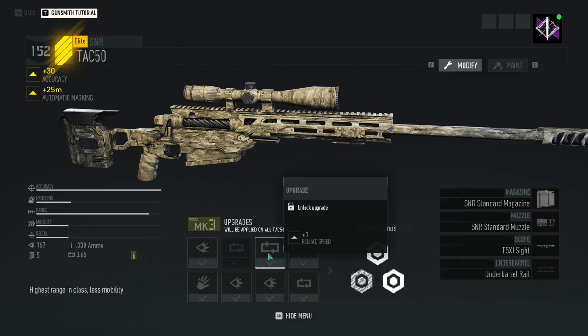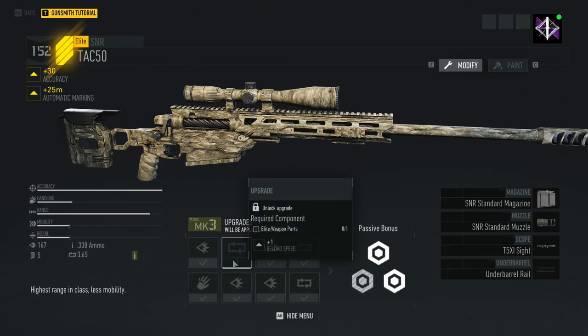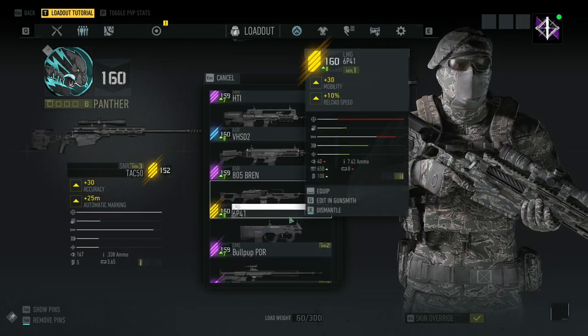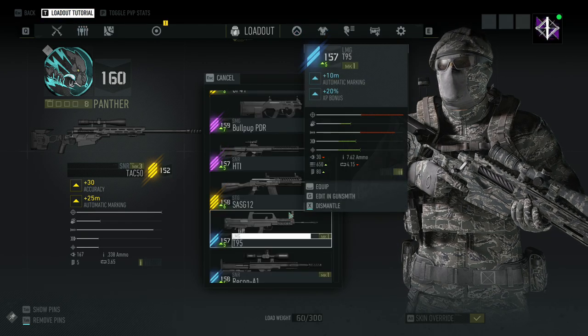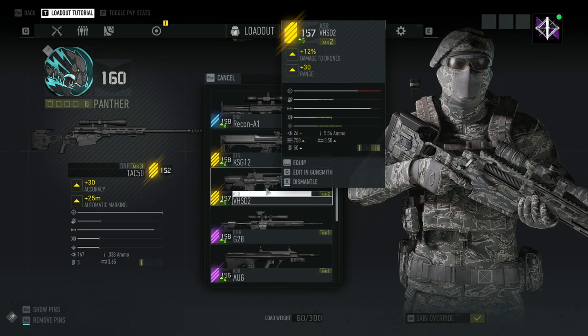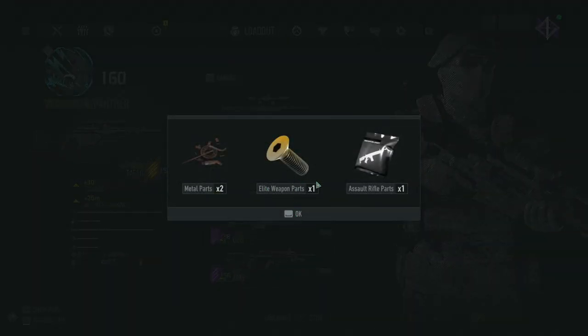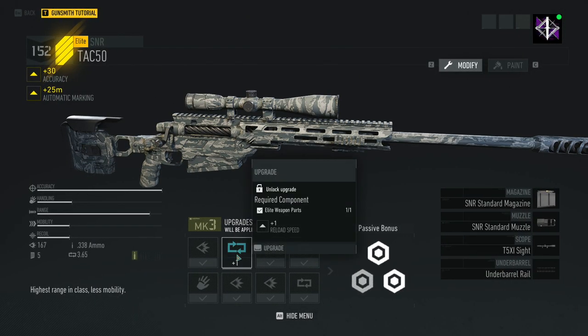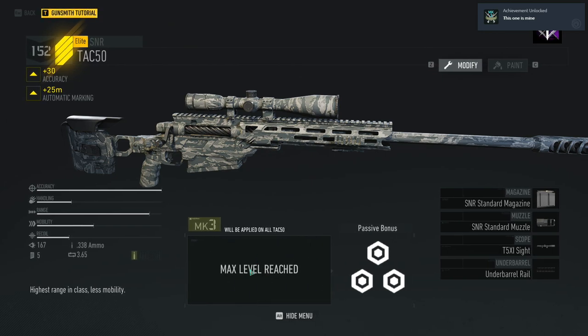By breaking down an elite weapon it'll give me that part. I've got two right now — one I bought at the store and another I found. Now I can apply that bonus — max level reached. From now on any TAC-50 you buy or manufacture, your blueprint will always produce a Mark 3 maxed-out weapon.